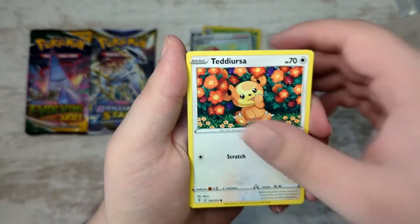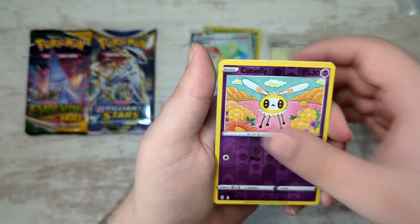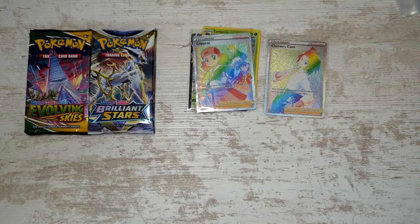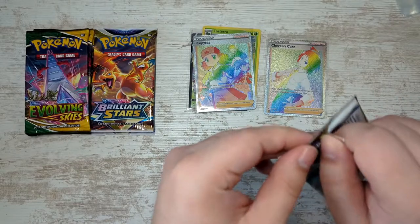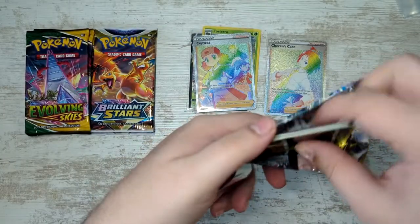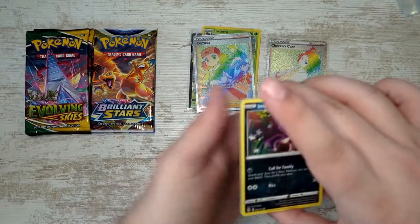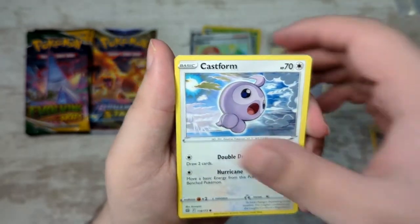Lotad, Terrorza, Micot, Dwebble, Cutiefly - nothing great there. At least we've gotten one pull so far and we still got a few packs left to go. Three packs left for each side. What if we pull an alternate art in both Evolving Skies and Brilliant Stars? That would be kind of crazy - pretty unlikely, but crazy.